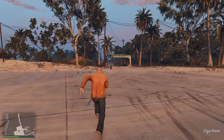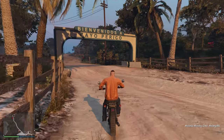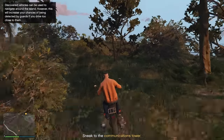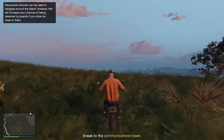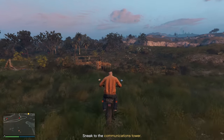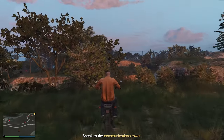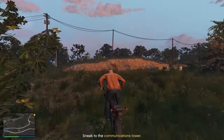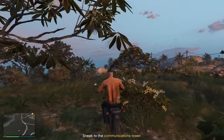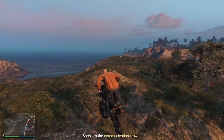As soon as you spawn, you're going to see a motorcycle straight in front of you. Run over to it — this is our vehicle of choice heading all the way to the tower. Follow the route I'm taking; it's the easiest way. Driving in Cayo Perico is awful — you can hit anything in these fields and go flying, so watch out for bushes. We're going to drive up here, weave through, and there's going to be an opening. Drive over this road and then up and over — we're going to do a jump between these two palm trees.